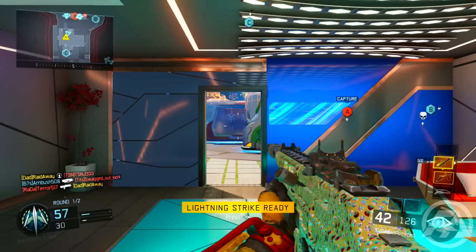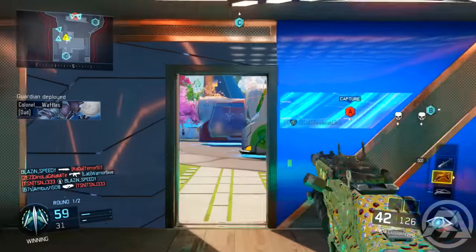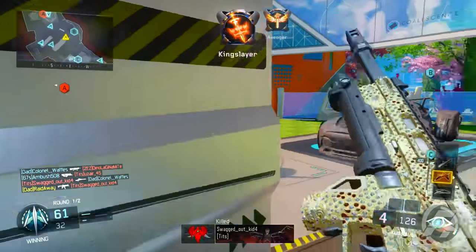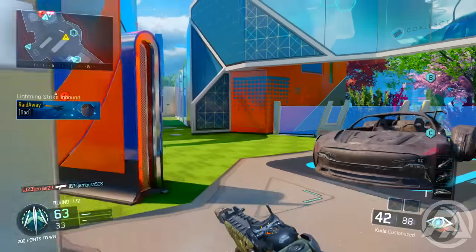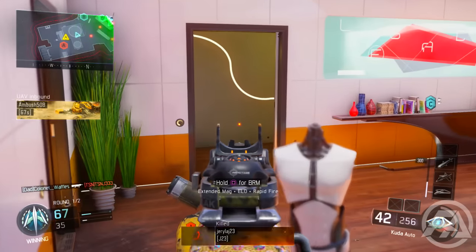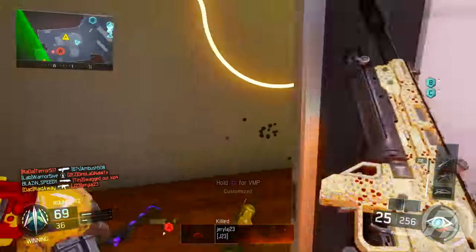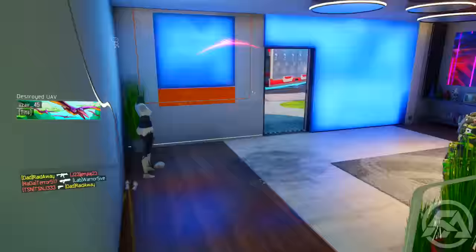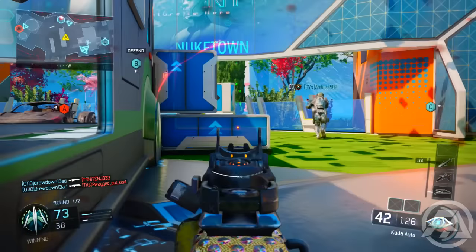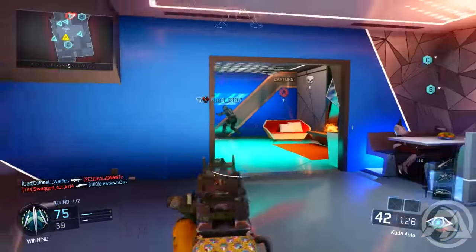For the game mode, I definitely recommend you guys play Free-for-All or Hardcore Free-for-All. Free-for-All is really good because you don't have teammates getting in your way and every enemy you see is someone you can kill — no confusion with teammates. For Hardcore Free-for-All, you die insanely quick but headshots become a little bit easier because it takes like one or two shots. In my road to dark matter series I always play regular Free-for-All. For the specialist, run Vision Pulse so you can see where people are, making it easier to aim for the head.